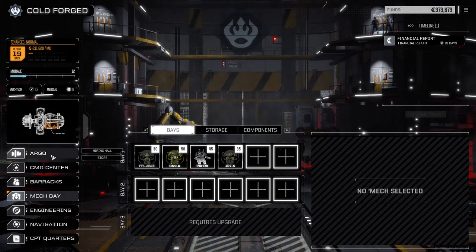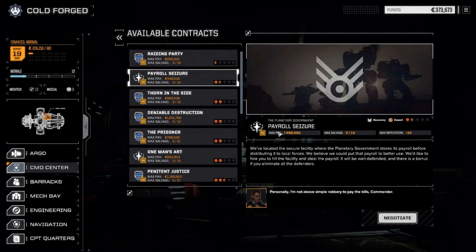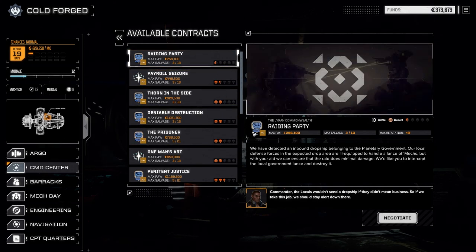Let's go to the command center and look at contracts. There are really only a couple we can do here. Payroll Seizure is one of them - it's a recovery mission, one and a half skulls, so it could be difficult. We've seen what the half skull and one skull missions look like. If we run into trouble we could be pummeled to death and may need to withdraw. I'm saving Raiding Party for second - if we do well in this one, we'll do Raiding Party today.